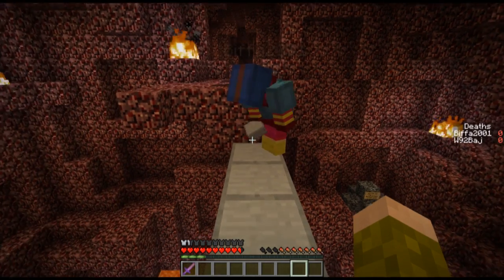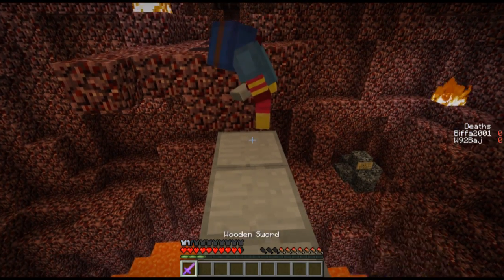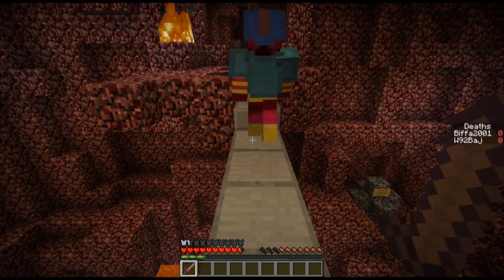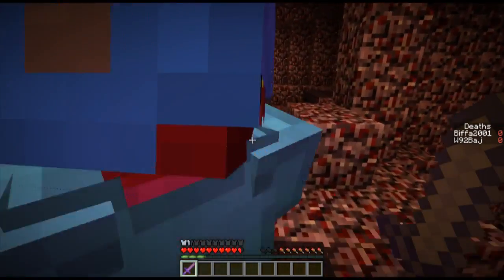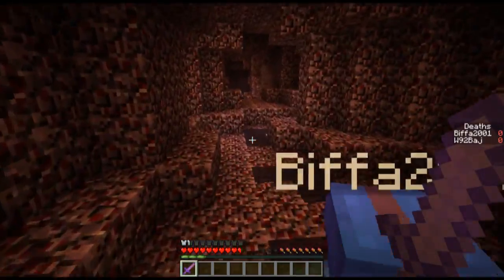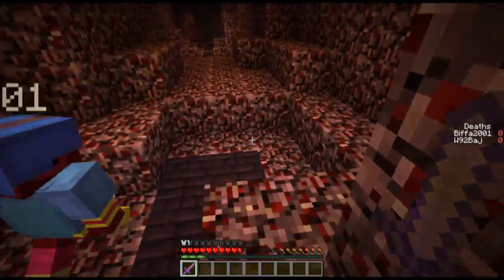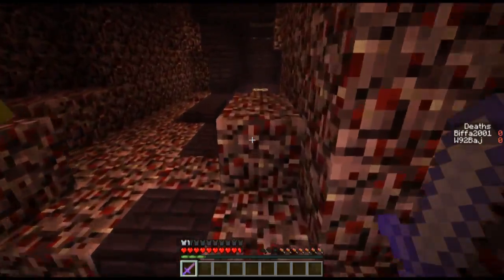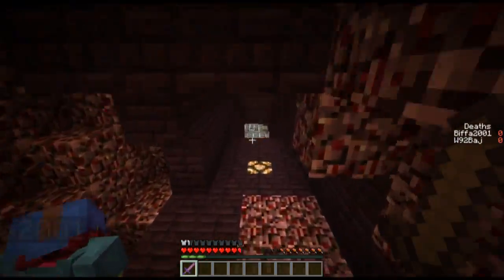There used to be that bug where you placed a half slab while hanging off the edge and it would drop you. A bug in Minecraft — unfortunately, yes. How dare you suggest such a thing. How very dare you. Right, I'm here, we're in. Let's go. It's dark. It's dangerous. Just like I like my coffee — dark and dangerous.